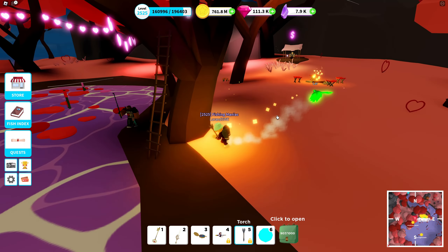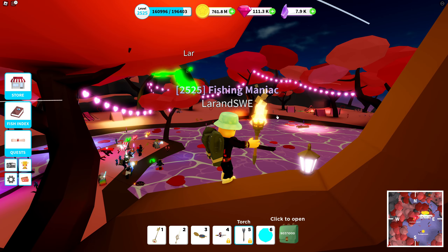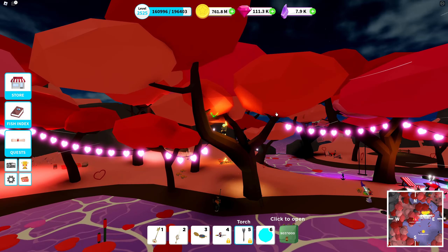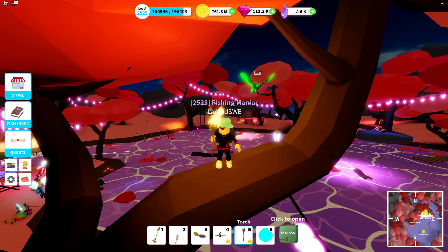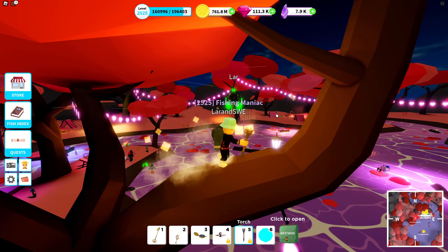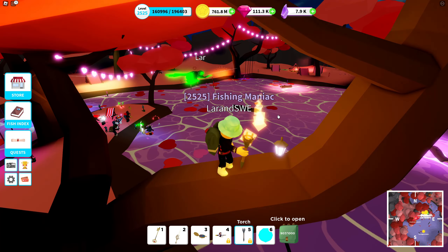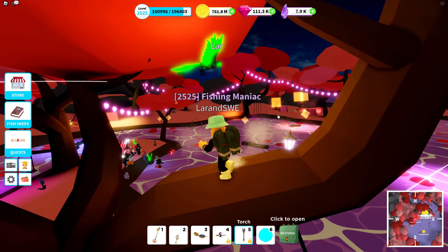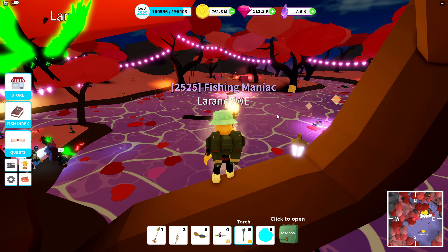Lots of things happening right now. We have a ladder up in the tree here — we can use it, perfect. Lots of things have come back. We have a full reskin of Port Jackson, we're going to take a look at that, and we're going to take a look at this island also — what has changed, if anything. We have a revisit of an old boat, the Spear that has come back, new limited rods that have been present earlier in the game, and some limited fishes from last year. There are two versions of the fish — the one from last year is back, but now we fish it on this island, the old Watchers Bay. So much to keep track of right now, but we will get back to it. Let's get started.